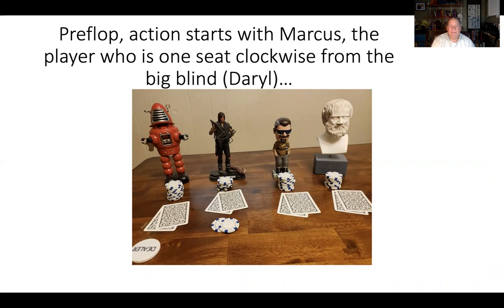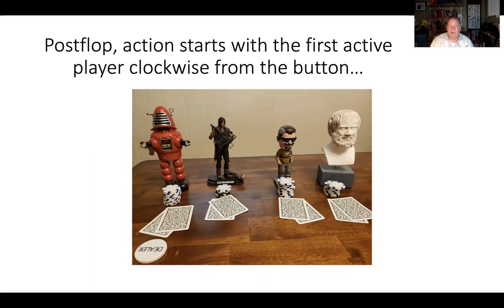Preflop action starts with the person who's clockwise from the big blind. Daryl is acting as the big blind, so in this case action will start preflop with Marcus — just like it would normally work with a regular small blind and big blind. Then postflop, on the flop and all later streets, action starts with the first player who's still active clockwise from the button. Since everybody's got cards, the first person clockwise from the button is Daryl, so action will start with him. That's how it normally works postflop.